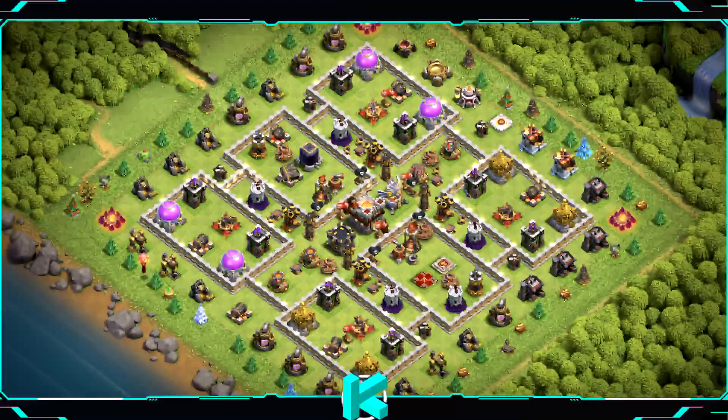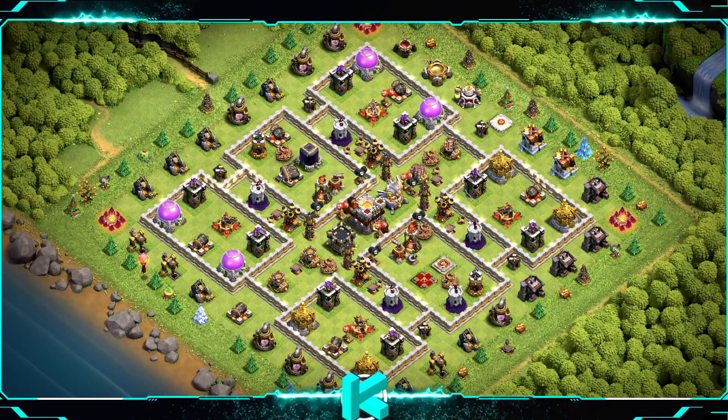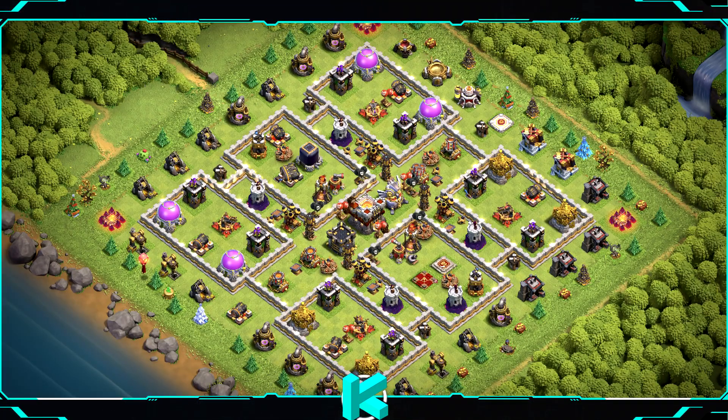Base number 15: classic ring base, great for trophies and farming — would not recommend it for wars. For clan castle troops use 1 baby dragon, 2 witches, and 1 archer.